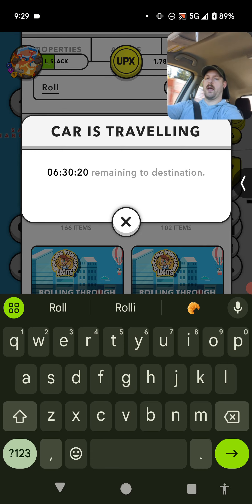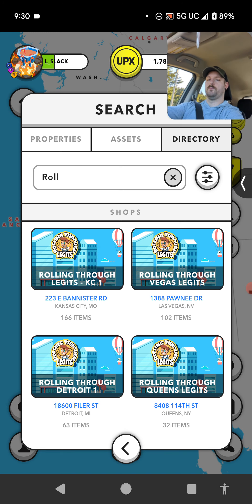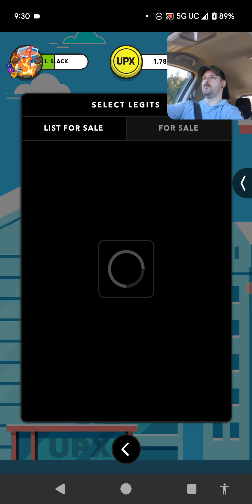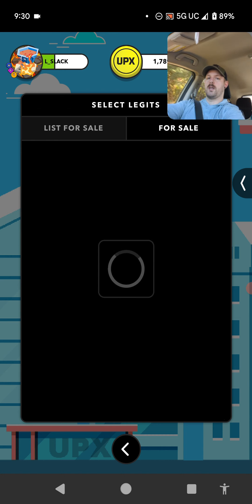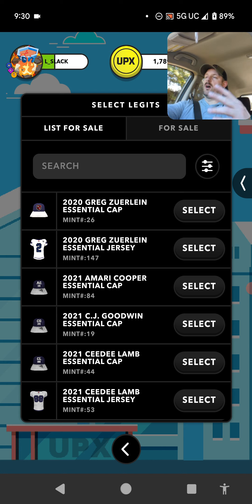So let's just say you found the place you want to go — just click on it. For this example we're just going to do the first one I saw. You can either shop to find your legits if that's what you want to do, or you go to list my NFLPA legits. Then you're going to be able to see all of your legits. Now if you have any that are already for sale, you can click this for sale button. If you want to unlist them you can, or you can see which ones you've already listed. I'm going to try to list my Tyrod Taylor helmet, which I think is at the bottom, so we'll go all the way to the bottom of all my little legits here. There it is — Tyrod Taylor. I found one I know I want to list. I'm going to hit select.